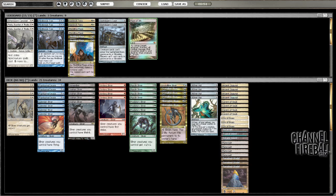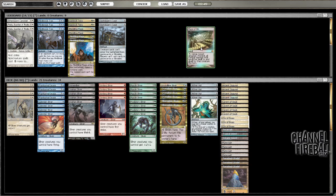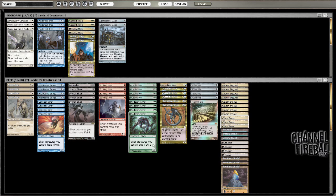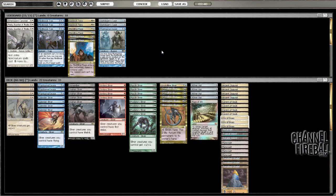Maze of Ith is good against Jitte, and it's probably good enough to bring in from the sideboard. Cut something that's awkward, like Phantasmal Image or something. Maybe Striking Sliver.